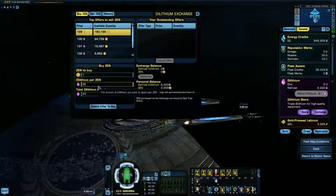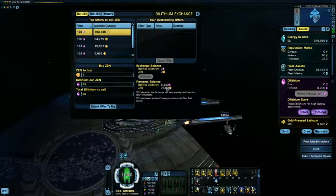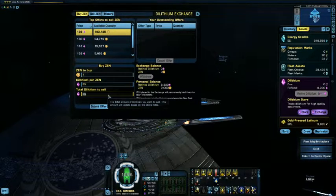With the market as it is, nobody would pay 25 dilithium for 1 zen. The amount you need to worry about is the numbers you put in the total dilithium to sell. Here you will enter how much dilithium you want to trade. As you can see, this toon only has a measly 6,222 dilithium, but it's enough to show how this works. Just click your cursor in the total dil slot and enter the amount of dilithium you want to trade.